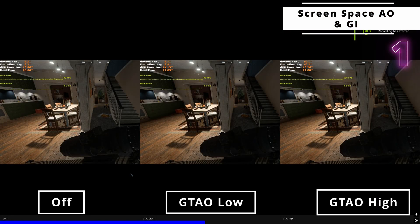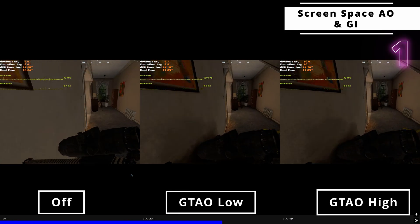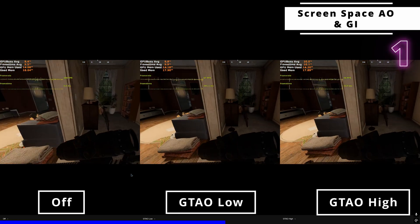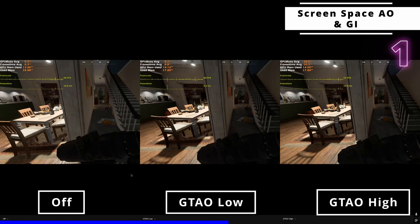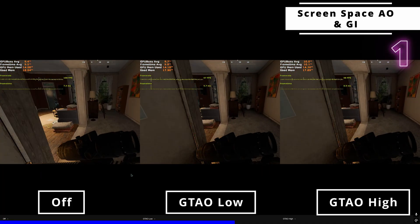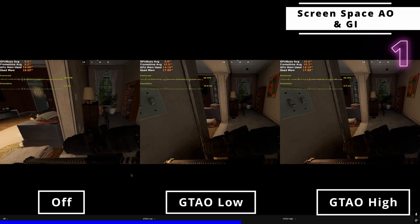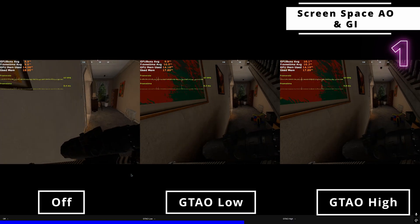Without AO, the scene looks rather flat and dull without the ambient shadows. Here's a comparison of off versus GTAO low and GTAO high. You can see that GTAO also renders an approximation of the character self-shadow on the wall.